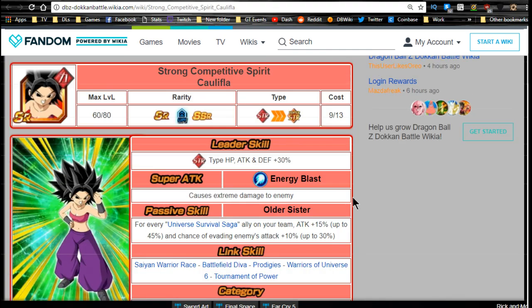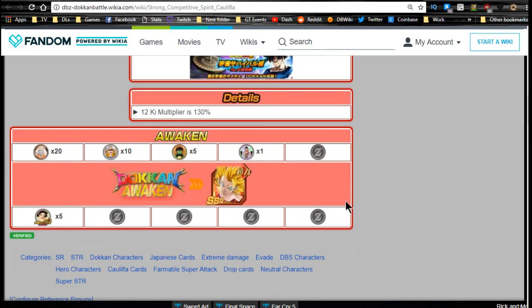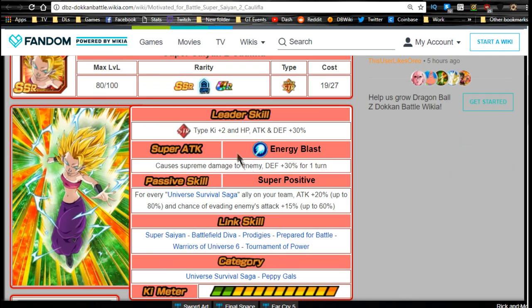She has a 12-key multiplier of 130% — keep in mind she's an SR. She only requires five medals to Dokkan Awaken into her Super Saiyan 2 variant, 'Motivated for Battle' Super Saiyan 2 Caulifla. Her leader ability becomes strength type key +2, HP/attack/defense +30% — not great, but not horrible; good for new players tackling older events. Super attack is energy blast supreme damage with defense raised 30% for one turn.